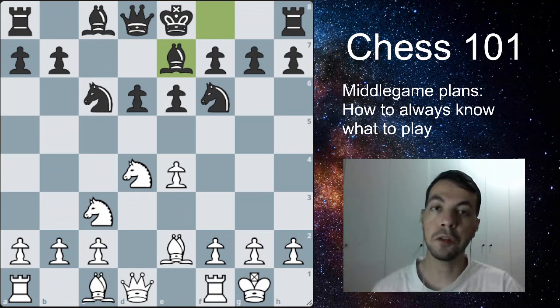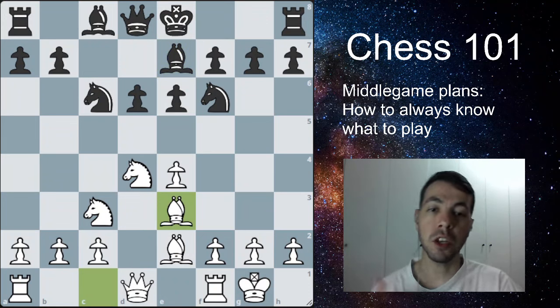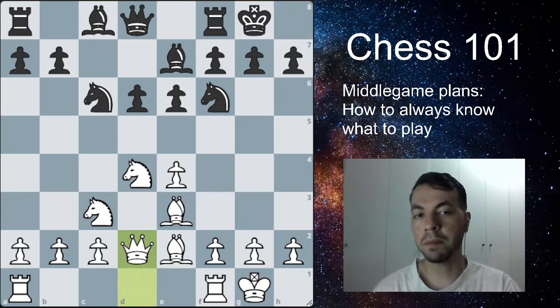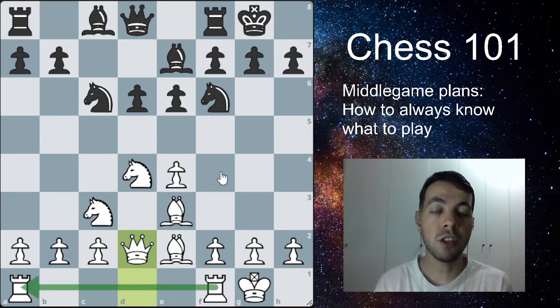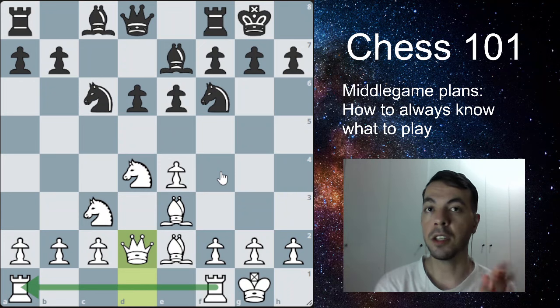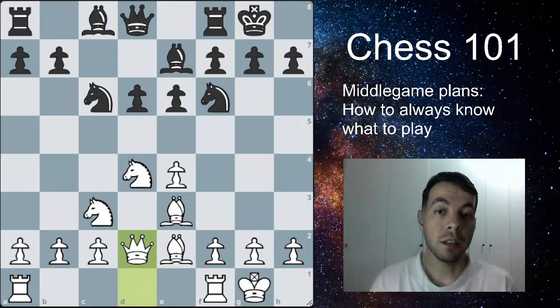The opponent plays bishop to e7 getting ready to castle, and you play bishop to e3 developing your last minor piece. Then your opponent castles. You can play queen to d2 and now you have connected your rooks — they are staring at each other, and when connected like this they are stronger because one rook is defending and supporting the other. That's why we connect the rooks.